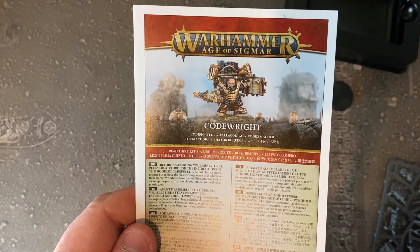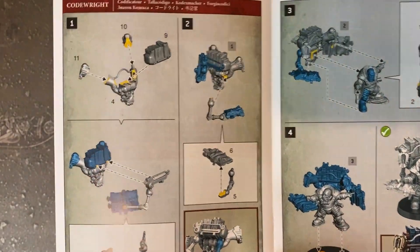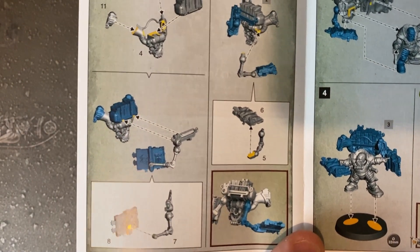Yeah, looks like quite a straightforward model to build. It all comes in a little black container. And then we have the instructions — here he is, the Codewright, and there's how you put him together.